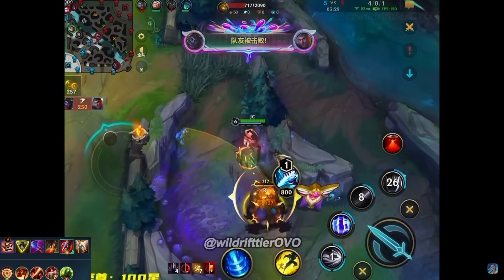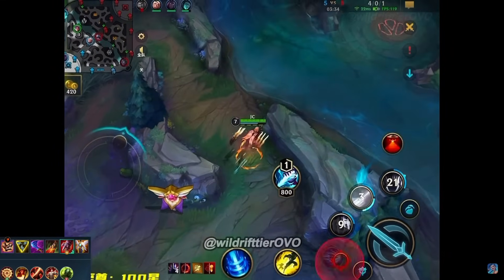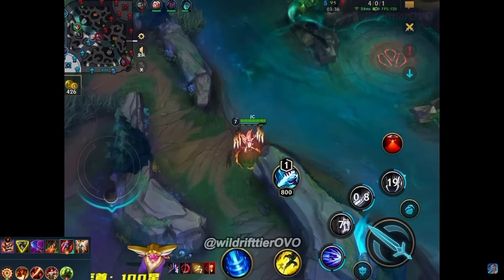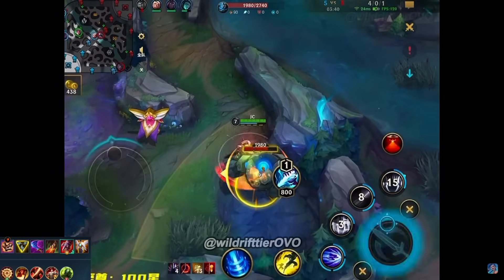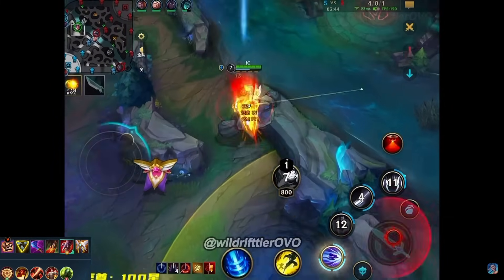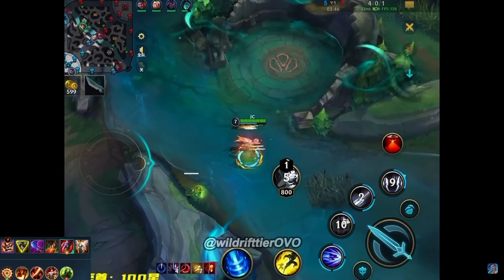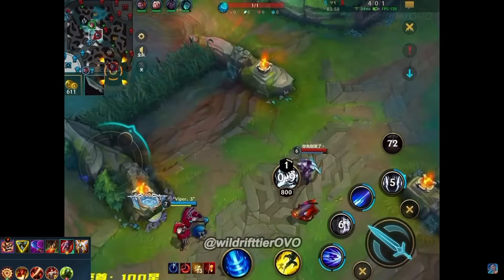How do you permanently die as Jayce into Mundo? Like, I know you might not be able to kill him at some point anymore, but how are you constantly dying? Let me guess — he has armor pen boots. 'I will just win, smile.' Ganking the Talon is always pain, it's so hard to actually pull off.